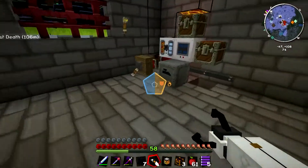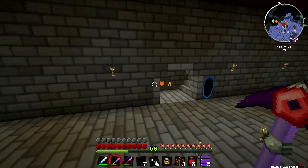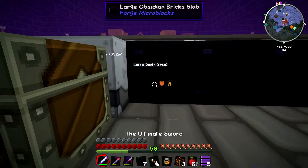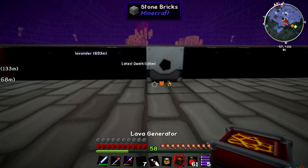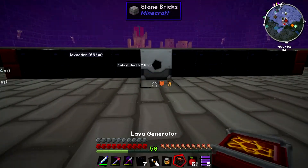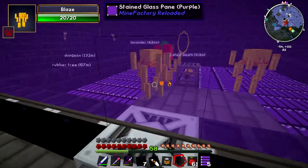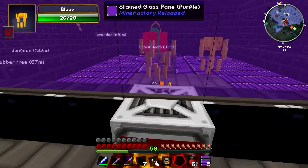Let's just take one of the generators - we can take this one. So let's pick this up and put this over here. I don't think they're aggro - no, I don't think they're aggro. So let's put this here, put the grinder facing that way. And then this should be grinding them. Please be grinding them. Yeah, it's grinding them.